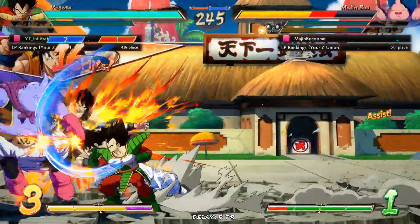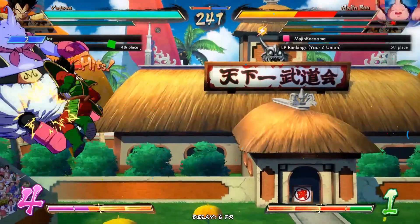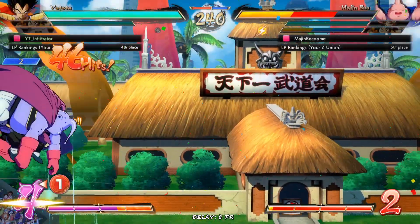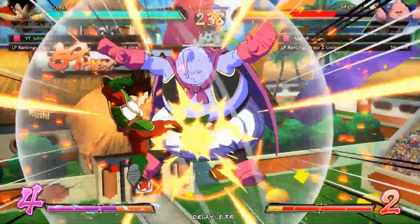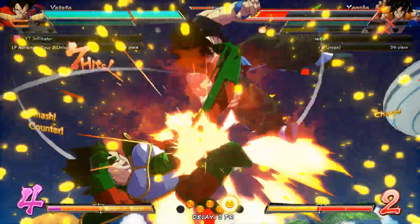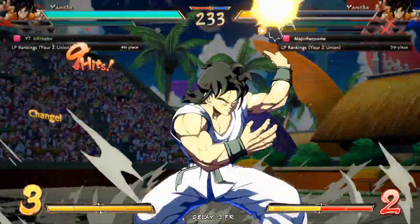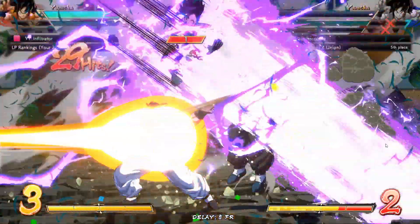We can't kill here — very sadly we cannot. If Majin Buu was still up then maybe, but at this point no. Hopefully we don't drop the combo — and this should be Yamcha Dead 2 actually. Level 1, level 1. We turned that around instantly just because we got lucky with the happy birthday.